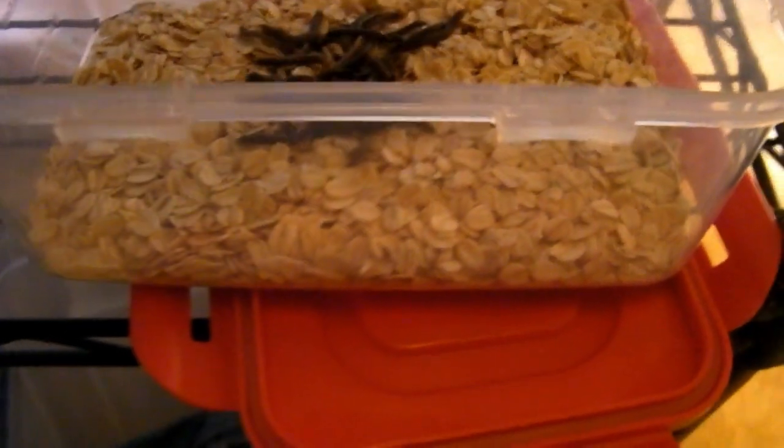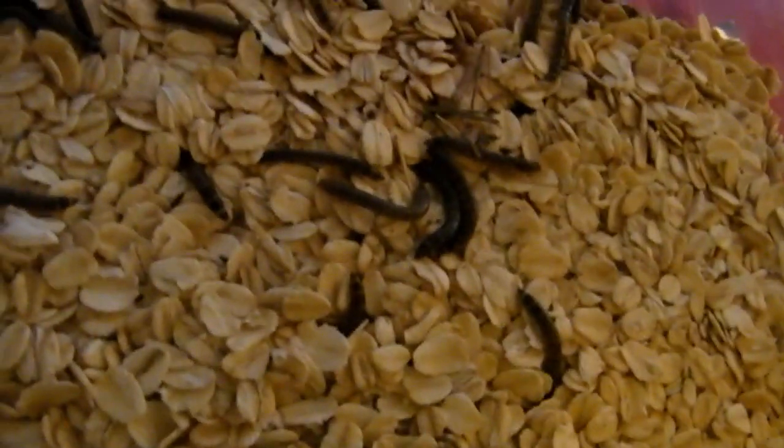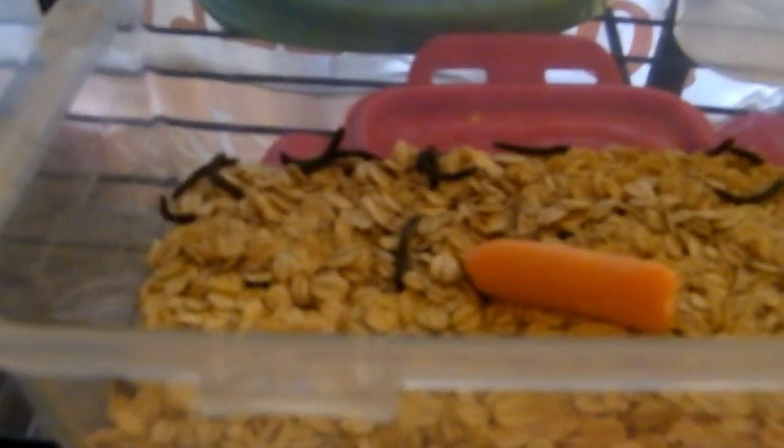I'm gonna bring them inside my house and just dump them in here to see if I can get them to pupate. I'm pretty sure these are mealworms, and if they are I can get them to pupate and add them to the beetles I already have. I'll get my little carrot — that'll add some new blood to my mealworms.